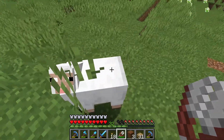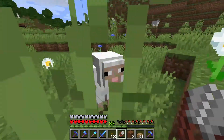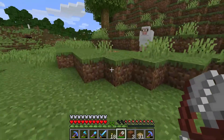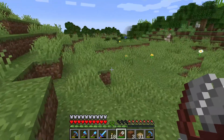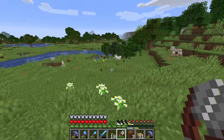So if you want lots of wool, make yourself some shears. Go look for sheep in the wild and just cut off all their wool. Then come back later when the wool has grown. Or you can wait for it to grow back if they are in grassland — they can grow back their wool by eating grass.